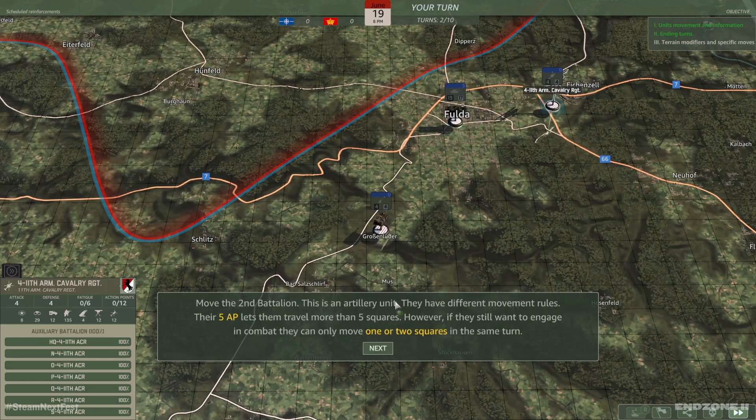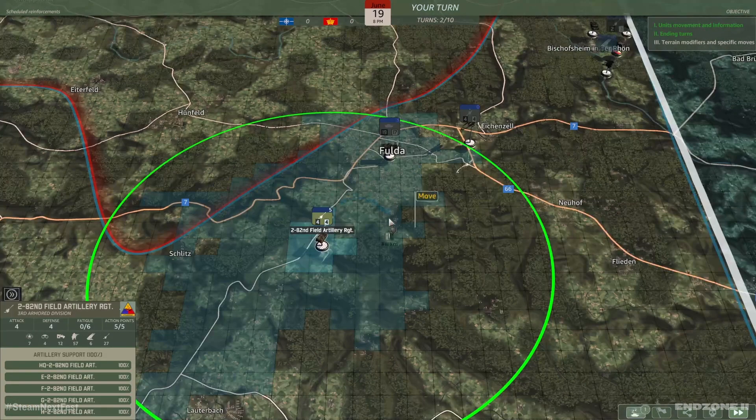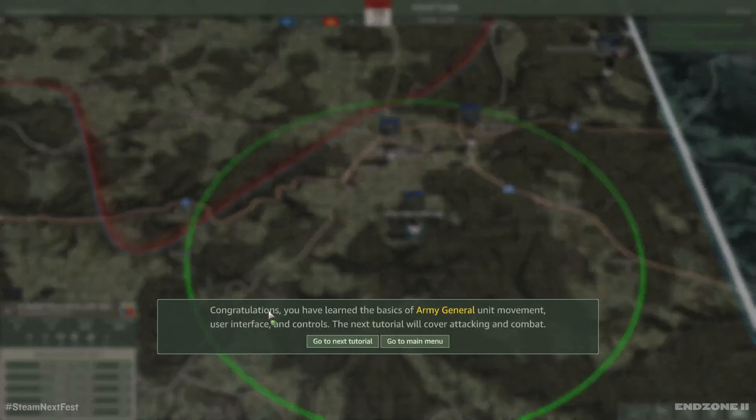Move the 2nd Battalion — this is an artillery unit. They have different movement rules. Their five action points lets them travel more than five squares. However, if they still want to engage in combat, they can only move one or two squares in the same turn. You can move several units simultaneously by making a multiple selection with drag and drop while holding the left mouse button, followed by right clicking the mouse. Each unit will take the best possible route to reach its destination. All available units reached Fulda on schedule — we can now prepare for battlefield reconnaissance.